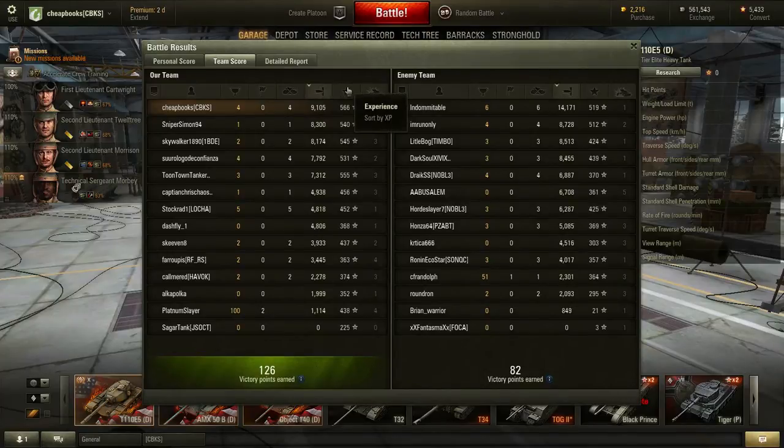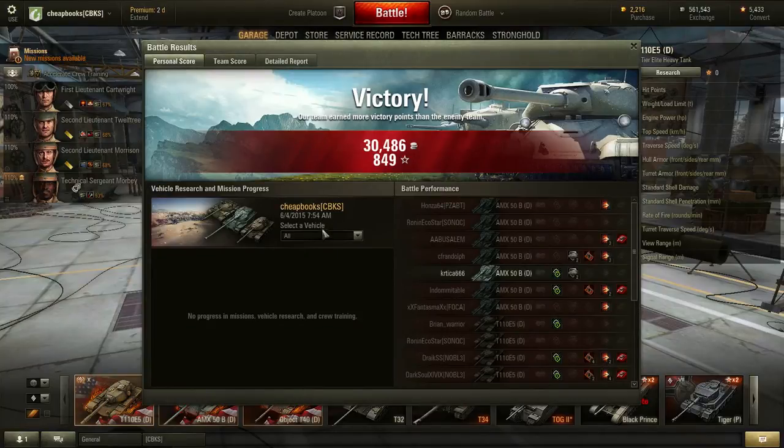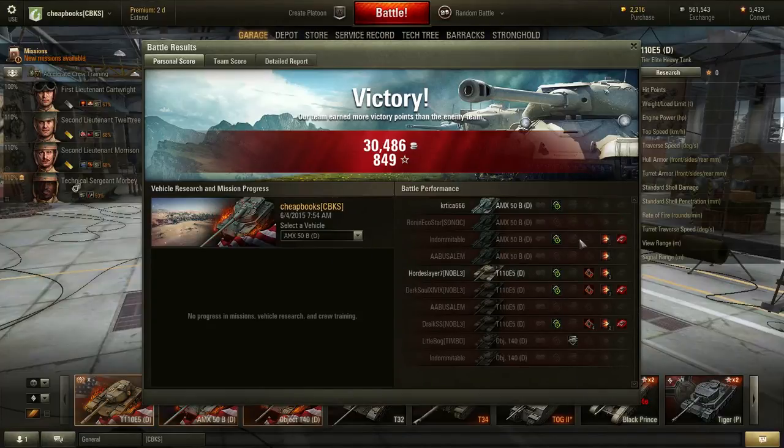I got number one experience for the team and number one for damage. Now I'm curious — am I getting more damage and more experience because of the T110E5? I usually play the AMX-50B, but I think the T110E5 is the reason I'm getting more damage, even though I had three kills with the other one. If you have any questions or comments, please post below.